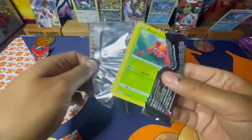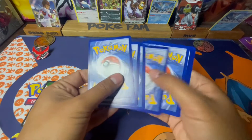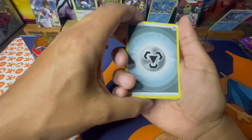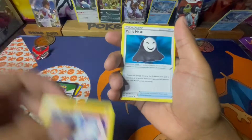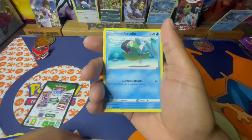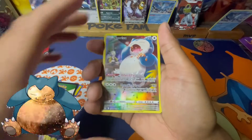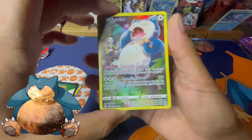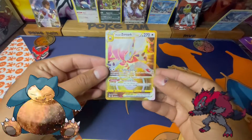Alright last pack you guys — oh, I saw something in there! I think it was gold too. We got Iskand, Harbinq, Tanik Mask, Paris, Inkay, Vasculine Phantom, Mafida, a Snorlax — beautiful art — and a Zoroark V-Star!